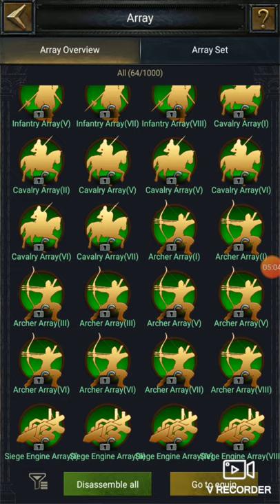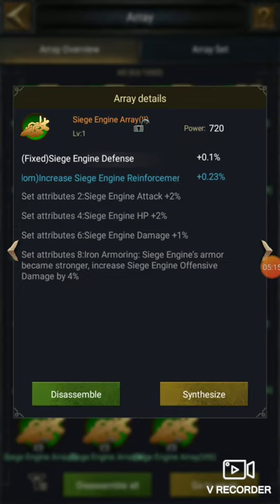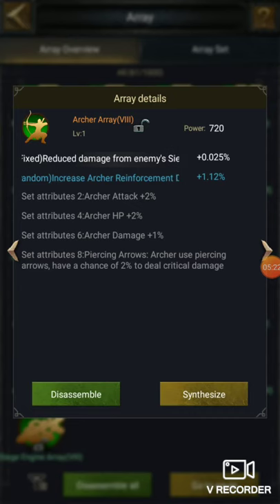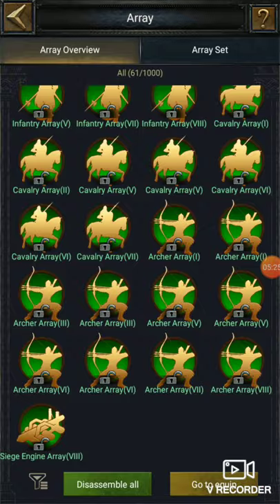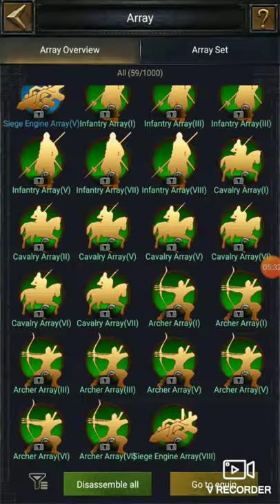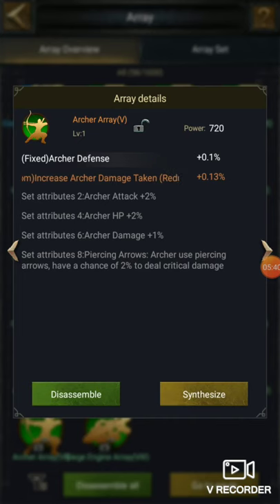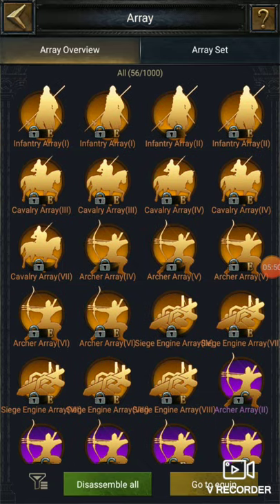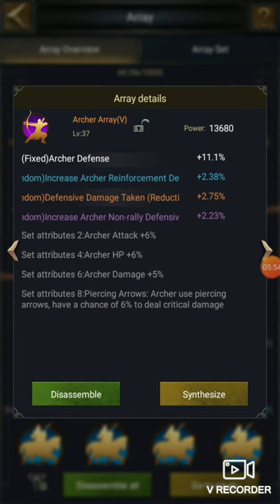Siege engine attack — disassemble this, you get 100. Siege engine array 4 — if you disassemble it you get 60. Siege engine array 2 — disassemble for 60 again. Archer array 8 — disassemble for 100. Non-rally defensive damage — I need that, I will not destroy that. Increase archer damage and archer crit damage — I will disassemble this. Archer attack random attributes — I don't want that. Maybe now I have 1,000 — let's check out and synthesize.